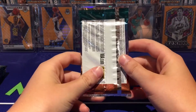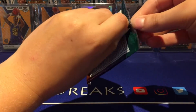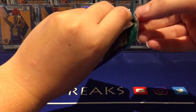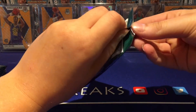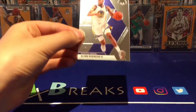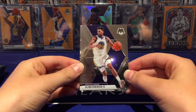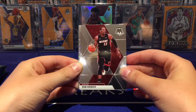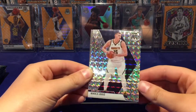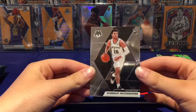Okay, on to the first pack. Hopefully we can get something good out of this blaster because the last break was not very good and we didn't really hit anything. We've got Glenn Robinson the Third, Bam Adebayo — that's okay — one Nikola Jokic Mosaic, and a Quindary Wotherspoon rookie.